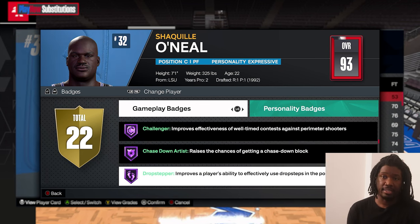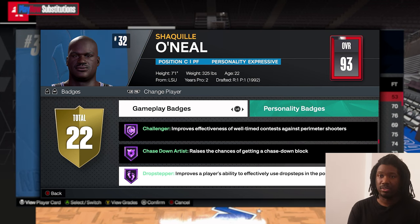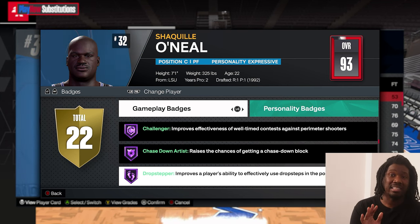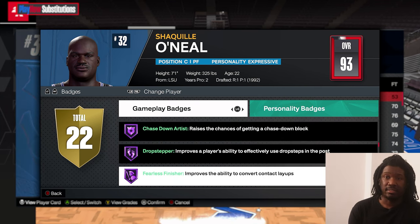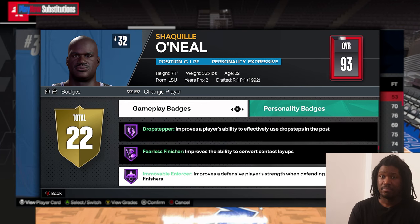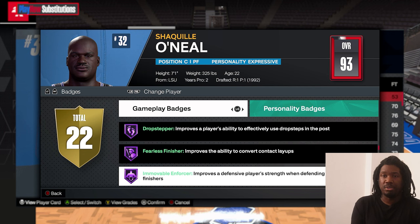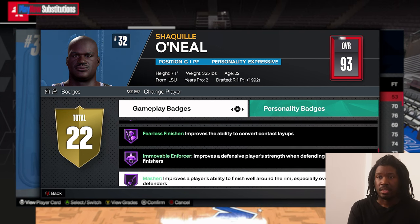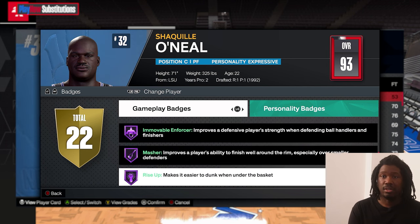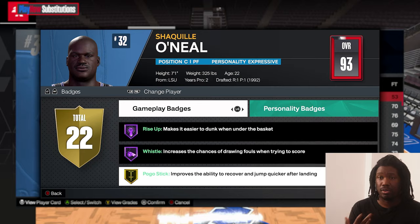Drop Step means you do that drop step with the elbow sticking out — you push guys away. A lot of people don't like to do that move, but it's very easy, not hard. He's got Finisher at Hall of Fame. Immovable Enforcer at Hall of Fame — that means on defense he can't get bullied around, he cannot get pushed on defense. He's got Masher — you go up and down mashing the paint. Wiseup at Hall of Fame. Foul Draw at Hall of Fame — you get the calls, whatever you want.